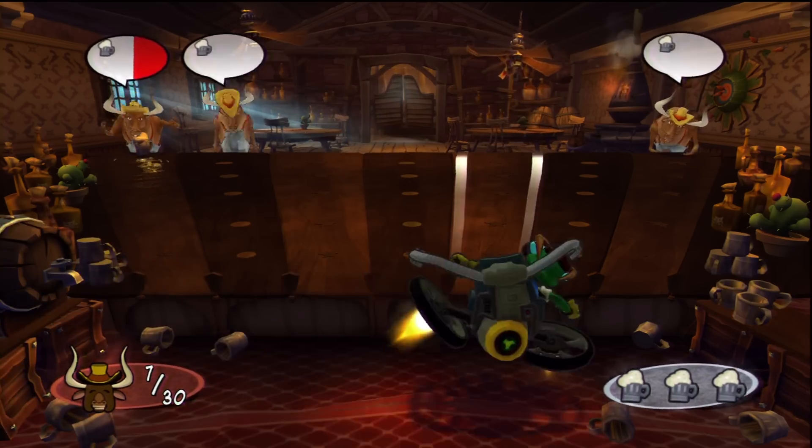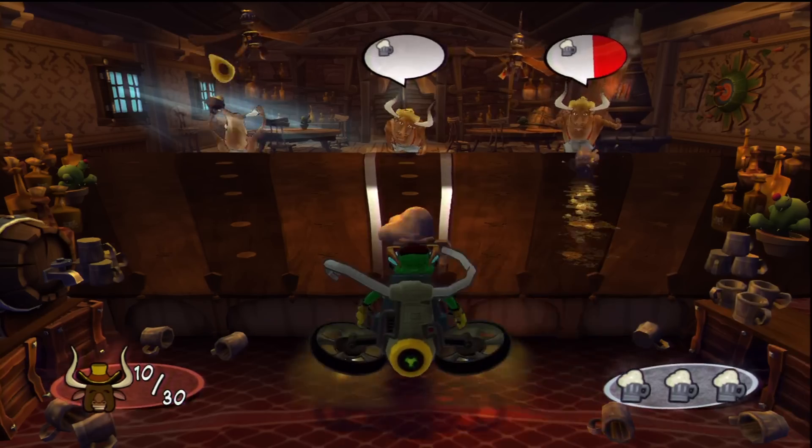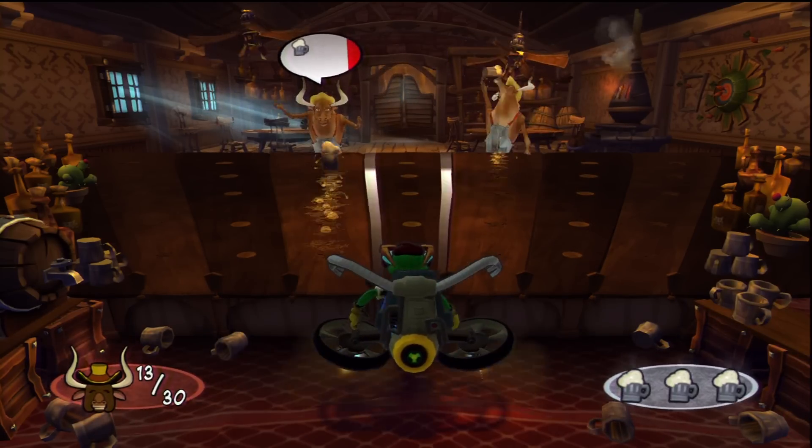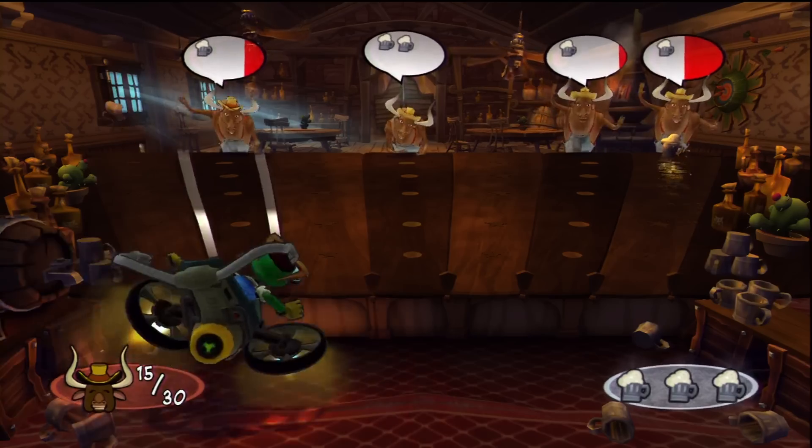It's pretty easy in the beginning — you just gotta serve one drink and move quickly. It gets a little bit more complicated as more Bulls pop up at the same time and you gotta serve them more than one drink at a time. When you gotta do that, just click the X button quickly.